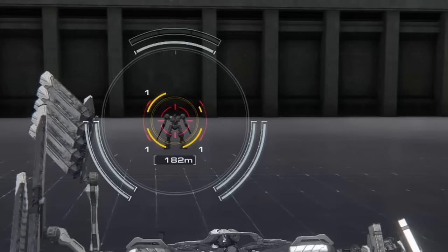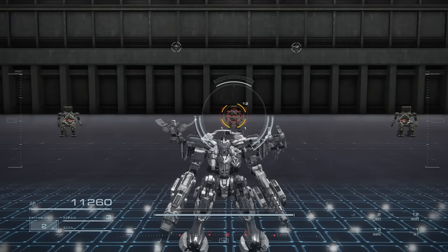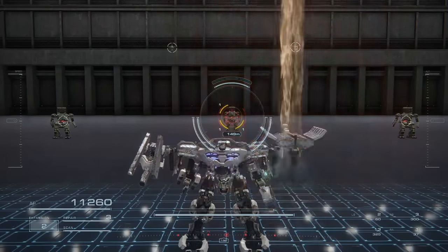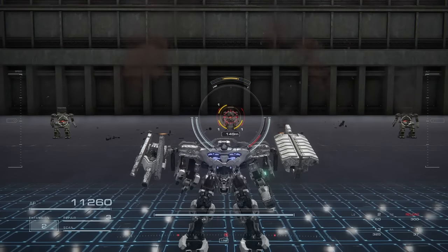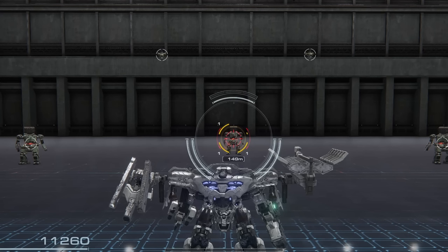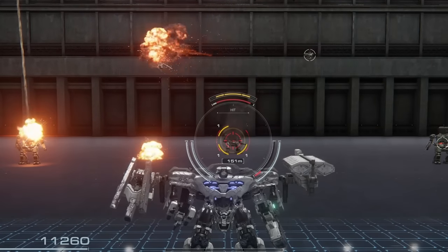The multi-lock correction works the exact same way. For multi-lock correction, all you need to do is hold down your missile button instead of tapping it. There will be another set of lock-on time, and at the end of the lock-on time, the missile will automatically distribute its missiles to the targets on your screen. You do not need to frantically look at every unit you want to hit.